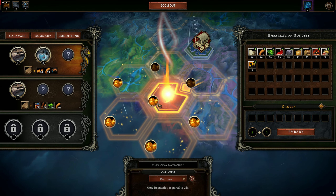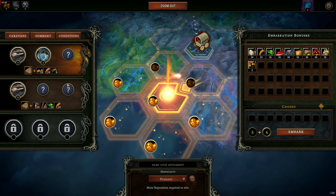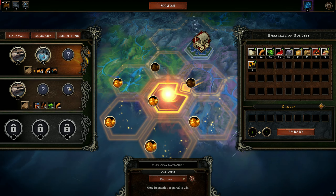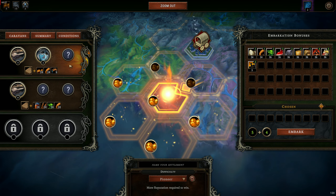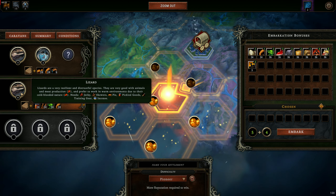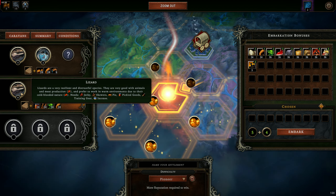Let's go to Scarlet Orchard. You can choose which kind of settlers you want to go with you. Let's be weird and go all lizards. There are four different species in the game currently. They all have different needs that need to be met and different things that they're good at. Lizards like to work in hot environments. They eat meat — things like meat pies and jerky. That's the advanced food that you have to create.